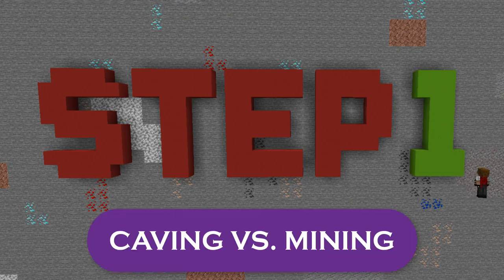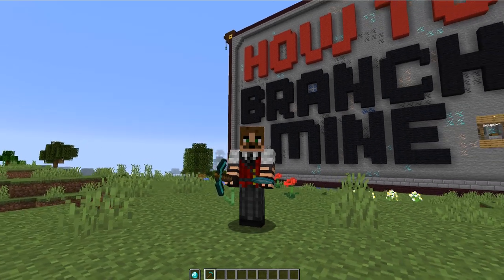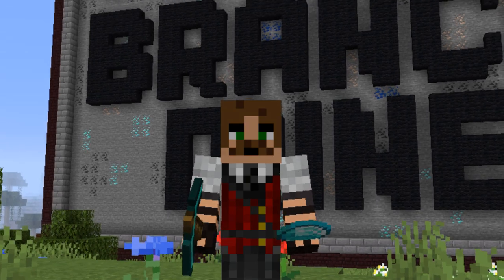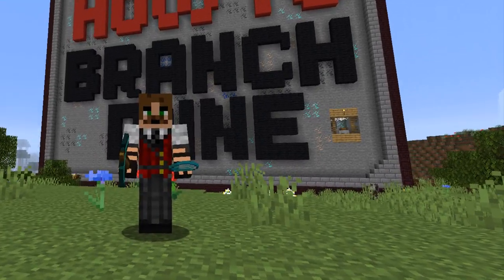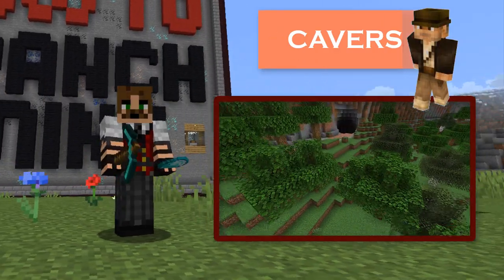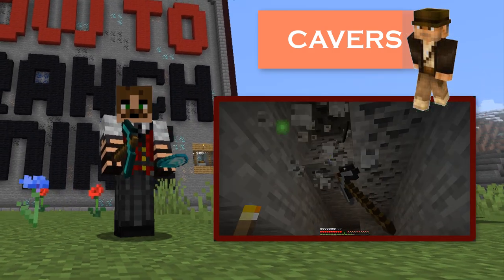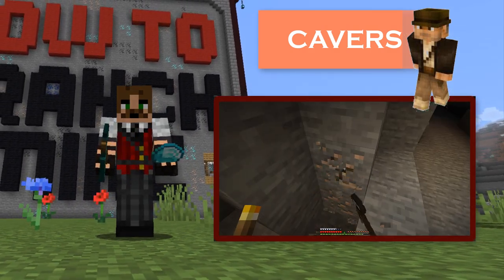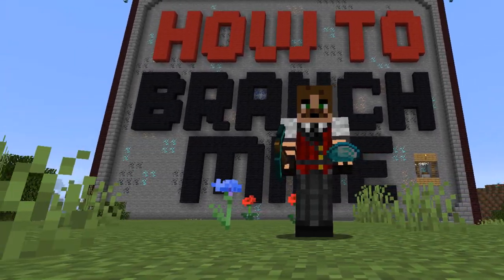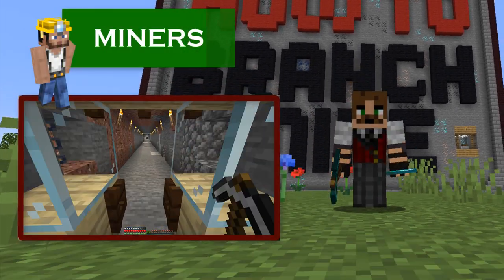Step one: caving versus mining. You may have already watched a bunch of YouTube videos on the various mining strategies out there — enough to know that there are basically two competing schools of thought on getting diamonds and resources. In the first camp, we have the cavers. Cavers believe you can easily get all the resources you need, including diamonds, by simply diving into the caves, braving the mobs as you go, and mining up any exposed coal, iron, and as the caves and ravines go deeper, things like diamond, redstone, and lapis. And in the second camp, we have the miners — players who think of themselves as miners, and I consider myself amongst this group.